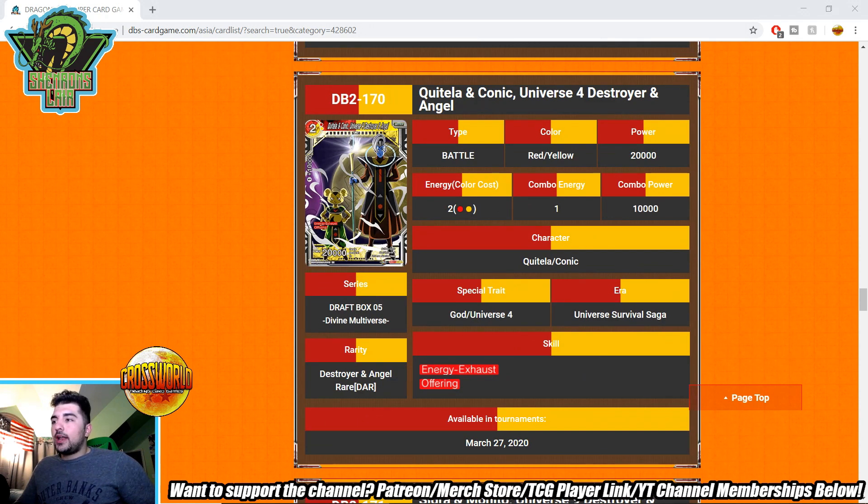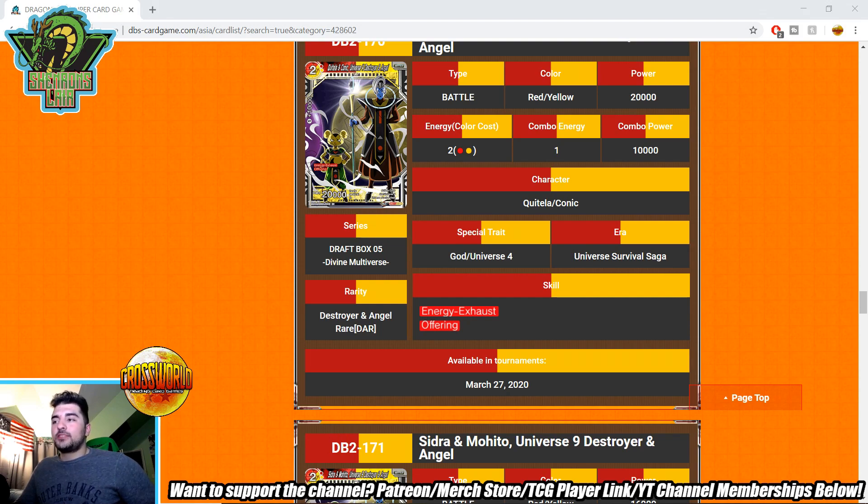Universe 4 Destroyer and Angel — two-drop 20k, energy exhaust, Offering. This is cool: bare-bones design that's still really powerful. You play it, then either draw two or your opponent crits a life. That's essentially two-mana draw two, which is really powerful. You can also look at it as a two-drop 20k double striker where one hit is a crit. Two-drops are a little vulnerable to counter plays right now, but if you go first your two-drops are generally safe. Very powerful card. Also there's a Pan at 25k with Offering draw one.